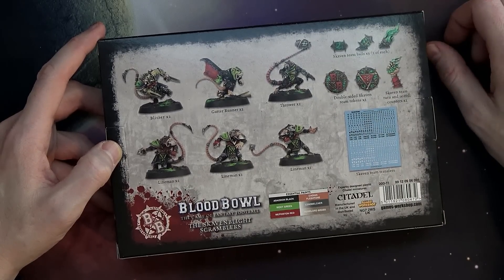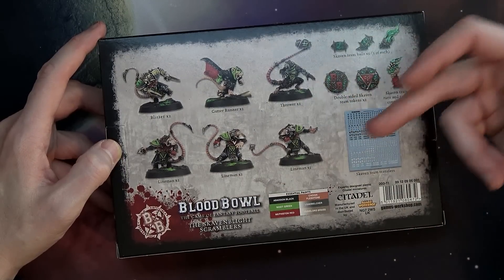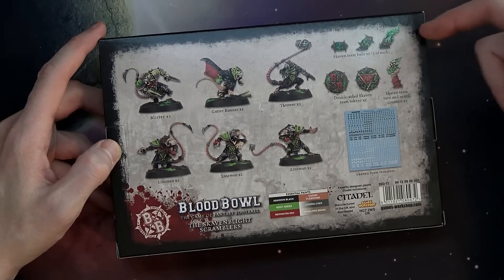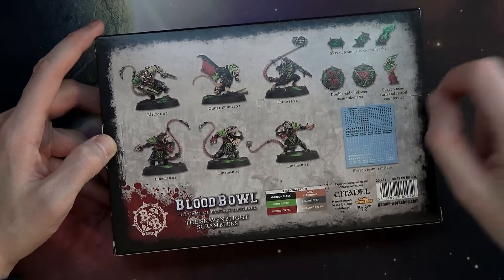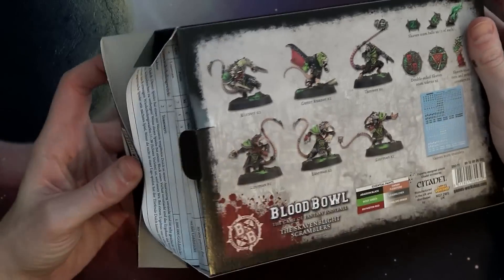This is what you get in this box: you get two Blitzers, two Gutter Runners, two Throwers, and six different Linemen poses. And then, of course, you get your double-sided team tokens, some random Skaven balls, and the turn and re-roll counters for your dugout card that goes on the side of the pitch.